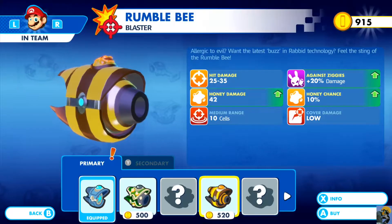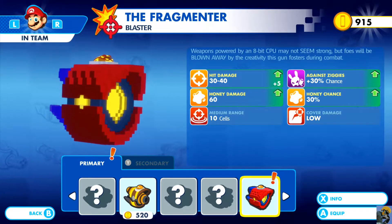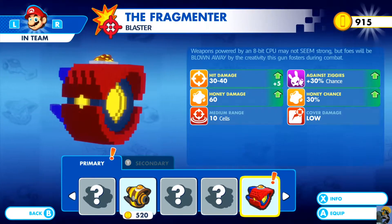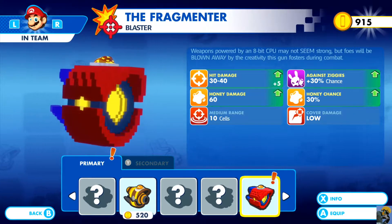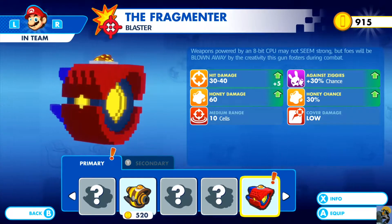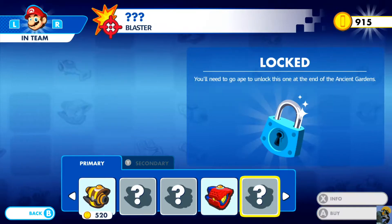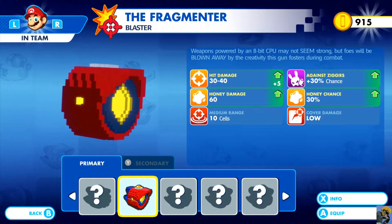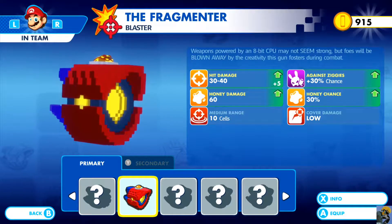Now check out the Pixel Pack weapons. The Fragmentor is kind of pay-to-win — it costs no money, does more base damage, has a 30% honey chance, and does 30% more damage against Ziggies. It's just way better than the standard weapons and it's free when you buy that version of the game. I bought it digitally through the Nintendo eShop. Later in the game you do get stuff that outpaces it, but it's a great boost early on.